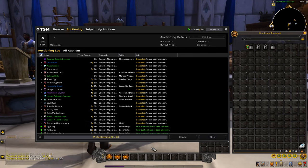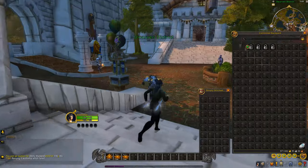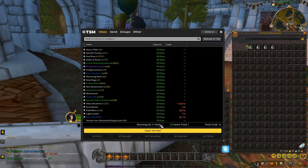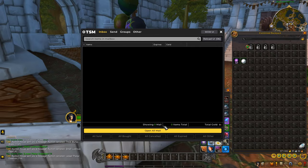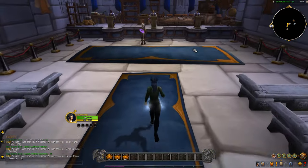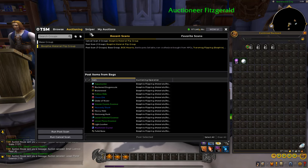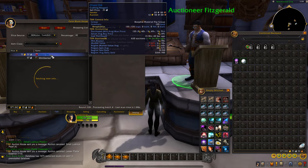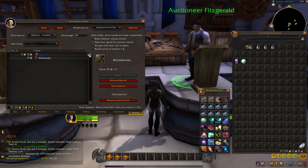This method is really really safe and pretty much guaranteed not to lose money — it's probably the safest way to flip. The margins aren't crazy big like transmog flipping, but the thing about transmog is you don't know if they'll sell. With these materials, you know they are going to sell. So this is definitely the safest method of flipping materials using these operations and settings, buying below 60% of the DB market value.